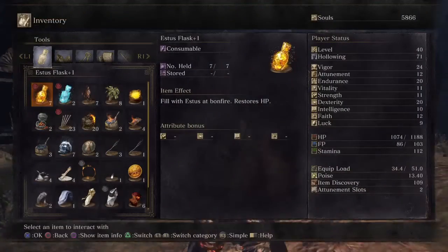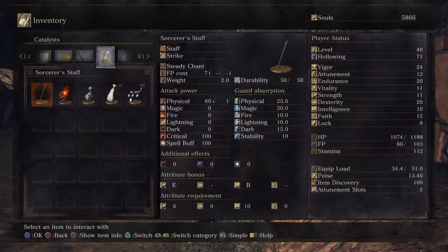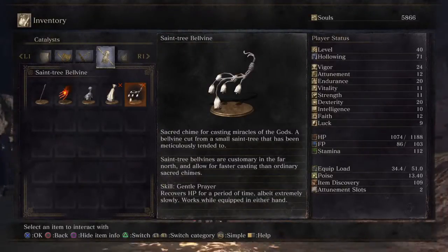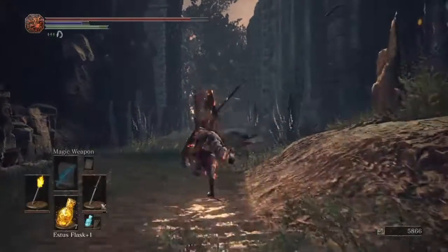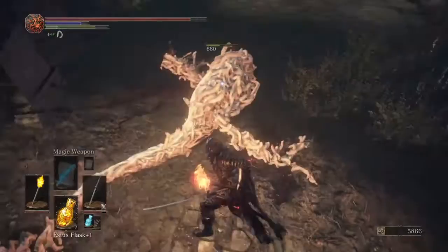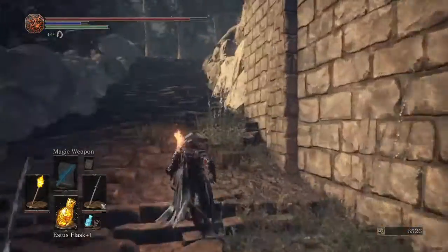I actually don't know what that item does. Oh, it's a talisman, of course it is. Is it doing anything cool? That's actually pretty good - it has a healing effect. My sword is doing a lot of damage, and yeah, pretty much that's my combo. I'm using the uchi to kill and using the torch to do the damage.